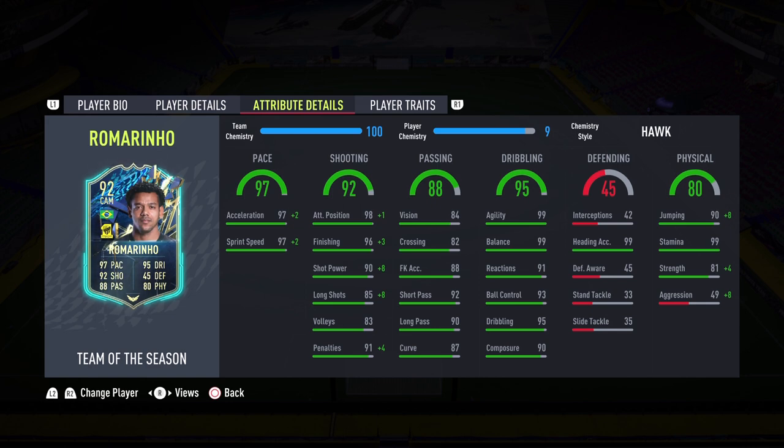For the sake of this review I'm playing him as my number one striker. Passing of 88 — he can also play CAM, with a phenomenal passing stat: 92 short passing, 90 long passing, and 84 vision. On to the dribbling of 95 — the second highest stat on the card — 99 agility, 99 balance. Talk about responsive players, this guy is definitely going to be super responsive and super quick. 93 ball control, 95 dribbling, and 90 composure close out the dribbling department for Romarinio.